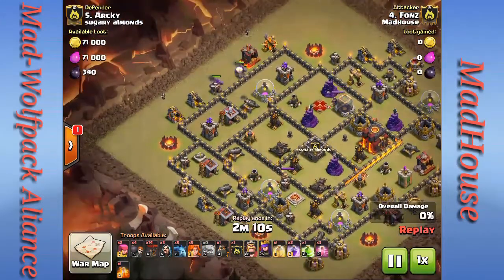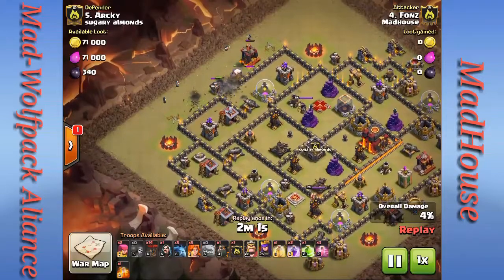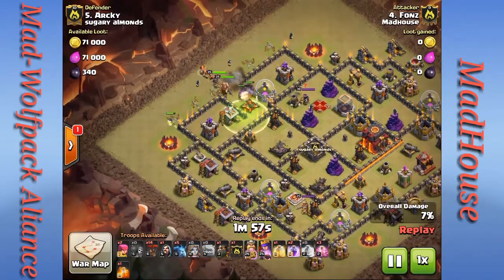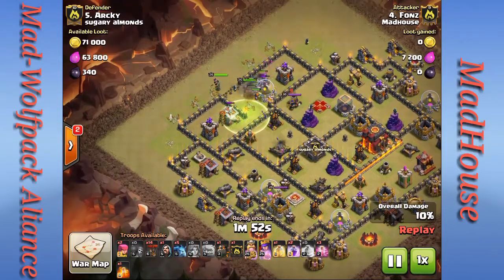He drops a couple of golems on the ten o'clock side with a couple of wizards to start creating that funnel. Nice start so far. He drops his wall breakers, golems go in, drops a jump spell, then his heroes and valkyries go into the first two sets of compartments that have been opened up.